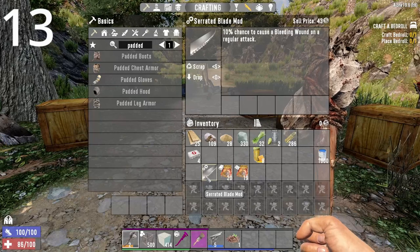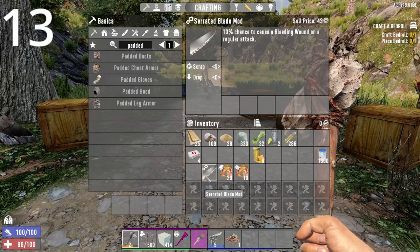It's a 10% chance, so it's still not great. But if you want, you can mod it to 100% and do a spear bleed build or a knuckle bleed build.